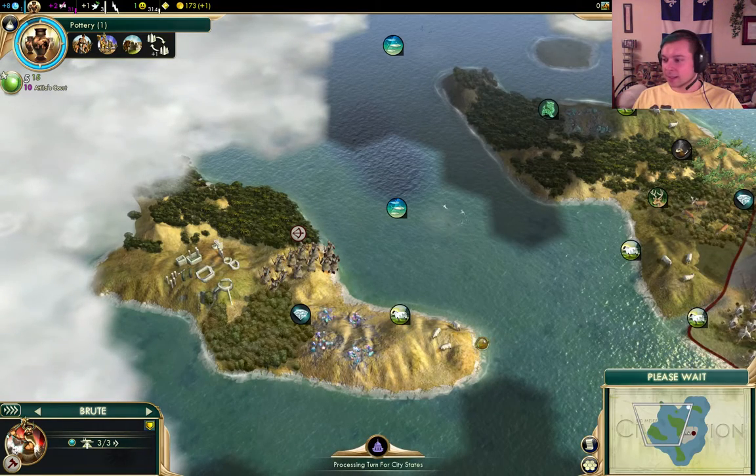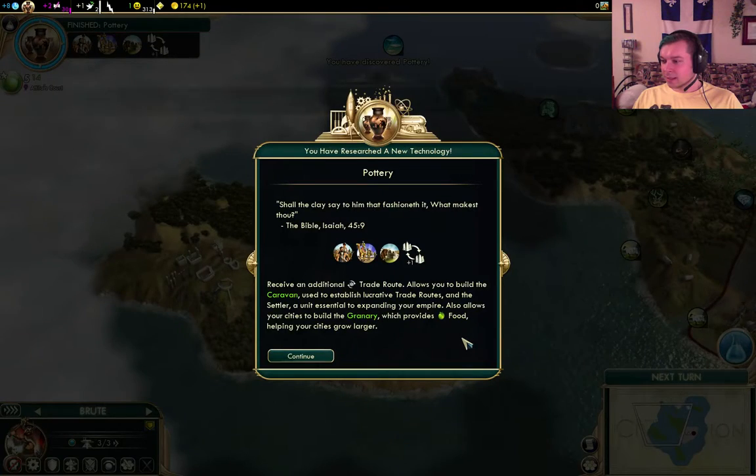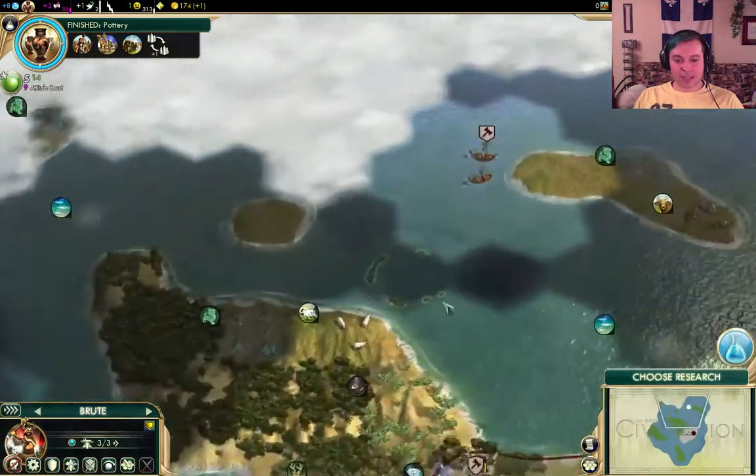Some more ruins - always a nice find. And more ruins here - more population! Great. One turn until pottery. That feels really good. Have you done an AI-only battle series but spawned a bunch of giant dead robots and tried to conquer the world in the middle of it? That sounds awesome! No, I have not done that. Is that a custom made map? If it's a custom made map I should download it and try that. Alright, we got pottery - that is really nice.